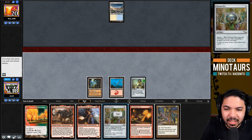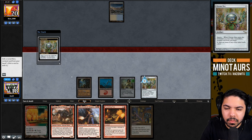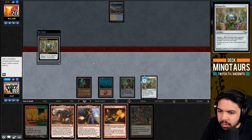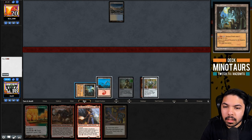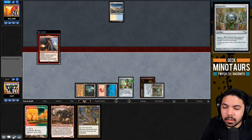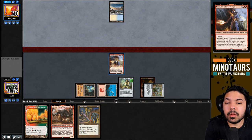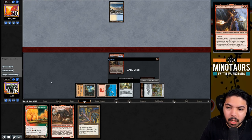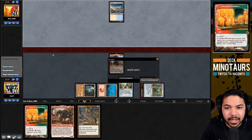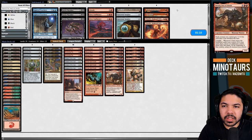We cast Chrome Mox, imprinting Punishing Fire for acceleration. We don't have Cavern of Souls which would be good in this matchup, but our opponent didn't Force the Chalice - so they probably won't Force Neheb either. We can discard Didgeridoo, get two extra mana, play Moraug and Grove, and attack for 10 points of damage. Looks like we're taking this one.